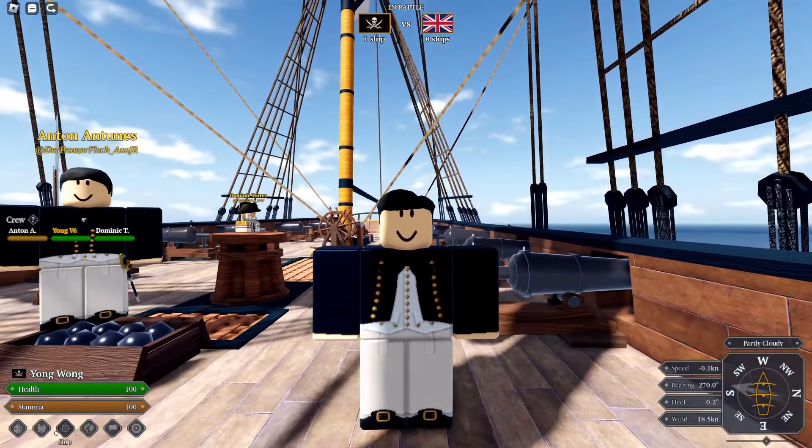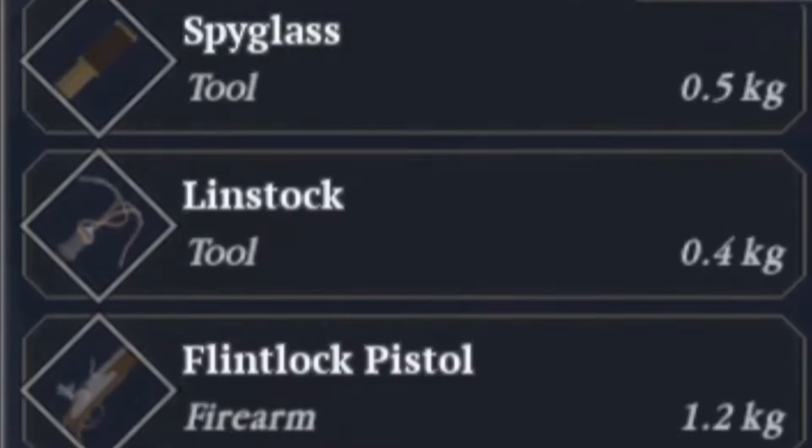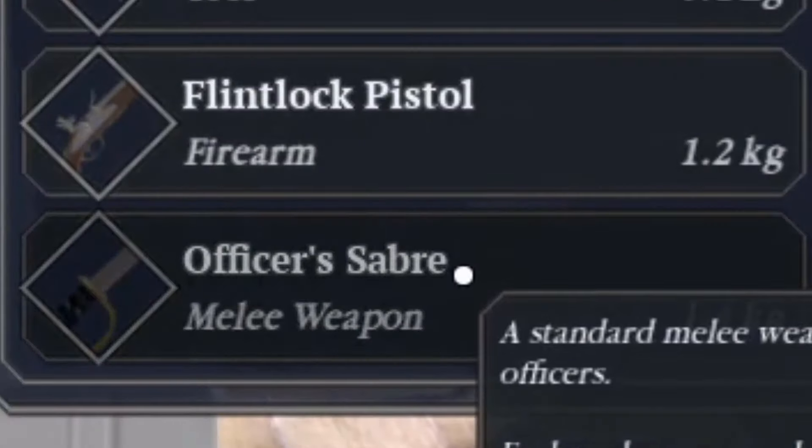To get your weapons, you gotta go to your inventory, scroll down, and get the musket and the saber. It's Q and V to whip them out.